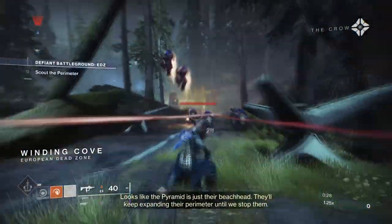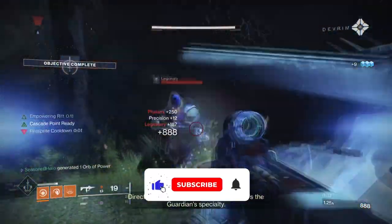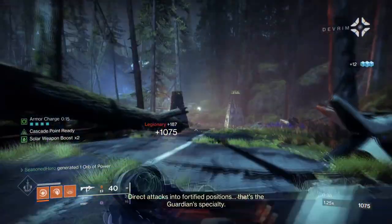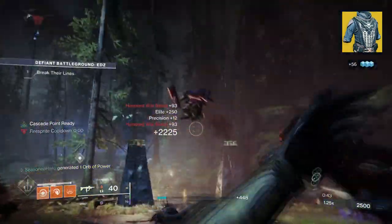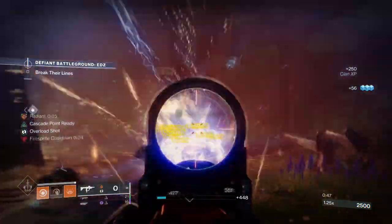Hello everyone and welcome back. Today's build is focusing on one of the strongest DPS Warlord builds currently in game, and will at some point get nerfed straight to the ground. The Starfire Protocol and the Witherhoard setup has been the pinnacle of max DPS against everything, and even if you are under-leveled, the build will carry you very far into end game.